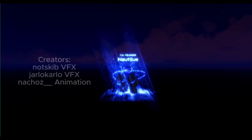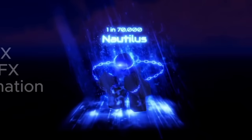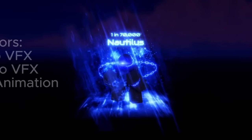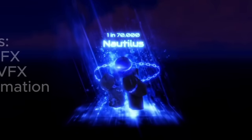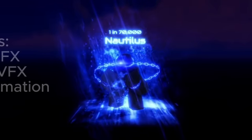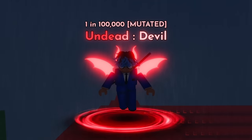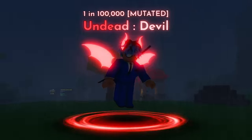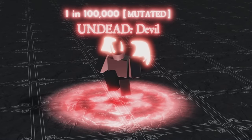Another aura which definitely needs a rework is Nautilus, and here we have a version of that. The current Nautilus is really bad — it has a lot of potential behind the concept, but it's been executed badly. In this rework, you can actually see how much more the chains stick out, and it actually makes it look like you're tied down undersea. Finally, the last aura is the Undead Devil Mutated — one of my favorites in the game. It's only a 1 in 100,000 but it's always been a really clean aura. The main difference in the rework is that the wings are actually flapping, which is exactly what it needs, because whilst you're moving around it looks like you're floating.